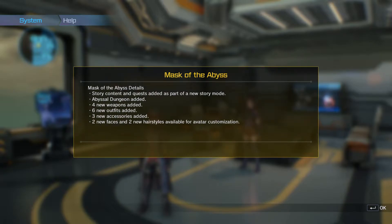This update comes with an additional story mode called Mask of the Abyss, and it contains an entirely new story. It's probably roughly as long as one of the smaller DLCs. They added an Abyssal Dungeon, which is probably where the entirety of the story takes place. Four new weapons, which is interesting — I really hope they're more unique, like the Dissonance of the Nexus ones. I do know they have two swords from the Alicization anime arc, and then six new outfits.